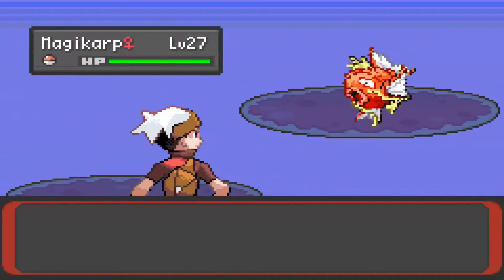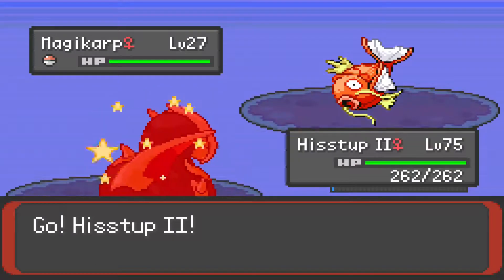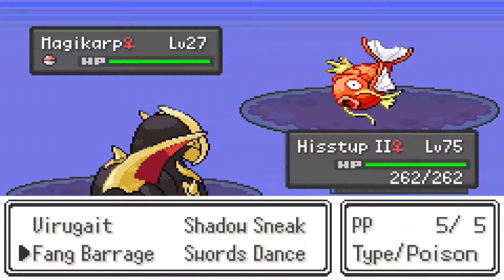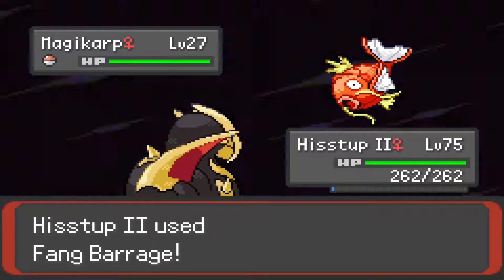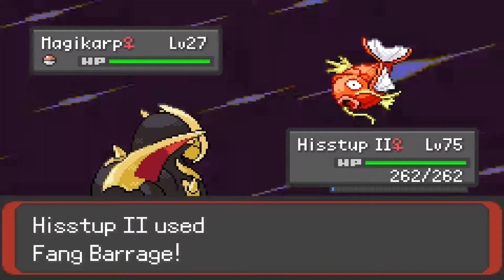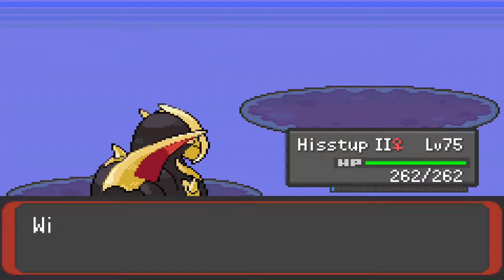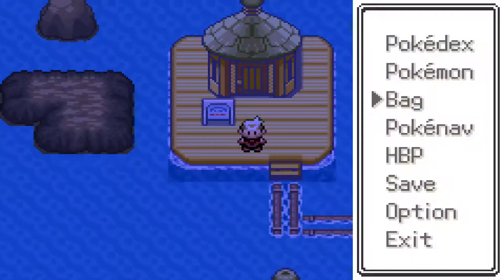I wanted to fight this Magikarp real quick because I don't think I ever showed the animation for Fang Barrage. Luster Ball looks pretty cool when they come out. Now let's do Fang Barrage - just three bites and you're dead. It's a 1-8 KO! Obviously 1-8 KO moves are average at best, so we're going to be getting rid of it and replacing it with Earthquake. But now I will see you guys at the Battle Frontier.